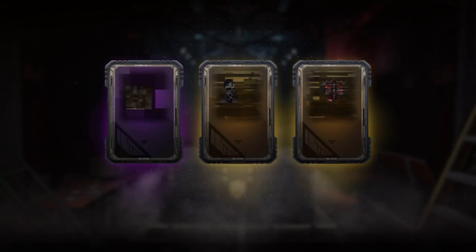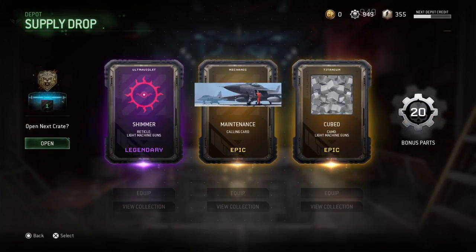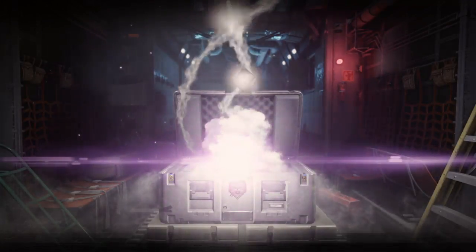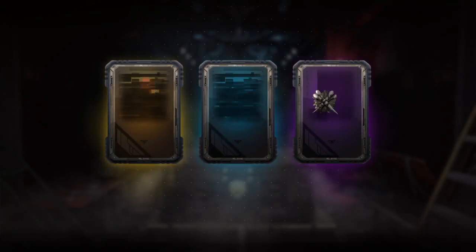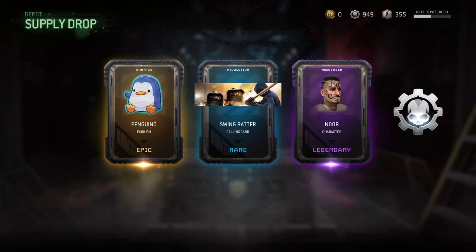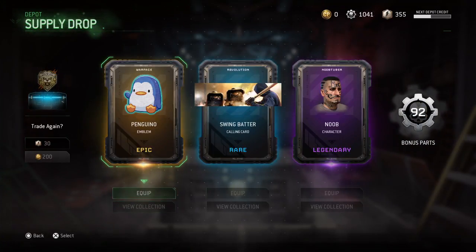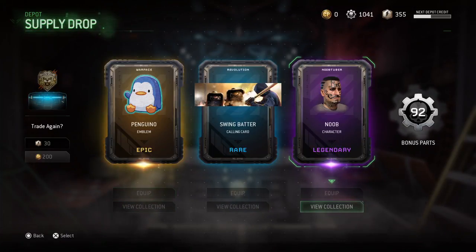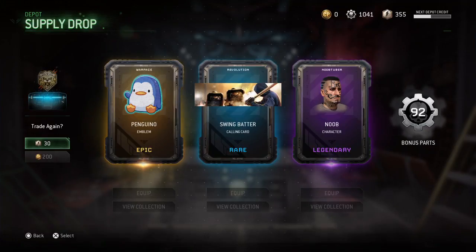Let's keep going — two rares, two epics again. Blacktop Camo — oh that does have a cool little animation. Frozen Veins — that looks pretty cool. I can go for camos because I really don't have many; I've been kind of grinding for the new camos. Gila — that one looks pretty cool. Pigeon character and Insomnia Emblem — I like the little emblem but come on, just give me camos and weapons. Cute Camo for light machine guns and Shimmer Reticle. Oh — Penguin! That's so cute, I'm going to equip that now. Swing Batter — that's pretty cool as well — and Noob character, I'm going to equip him too.